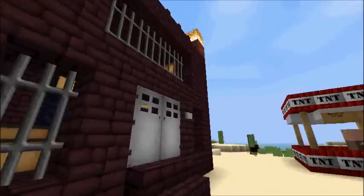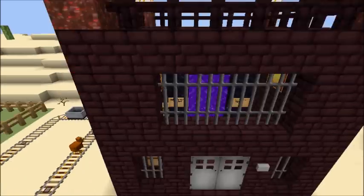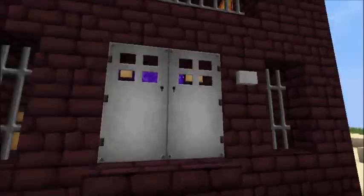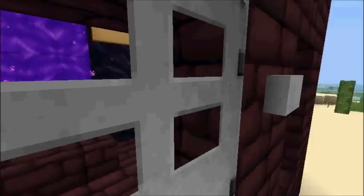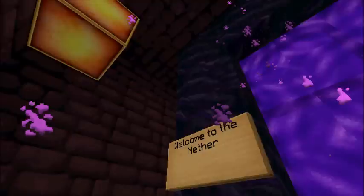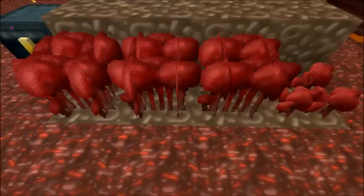Let's go on to the nether spawn. As you can see we have netherrack with some nice fire animation and smoke. Down here the whole thing's made out of nether brick with some iron bars and iron door. We have glowstone in the corners — glowstone may be my favorite block from this texture pack. The text is nice, everything looks really cool, and one nice part is you don't lag at all. Here we have some soul sand with some nether wart.